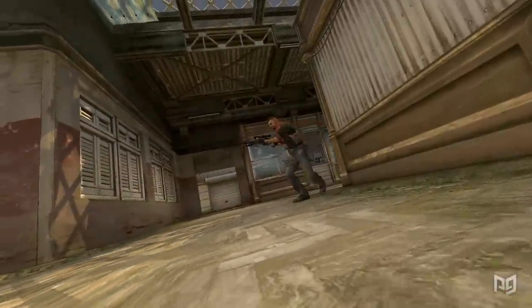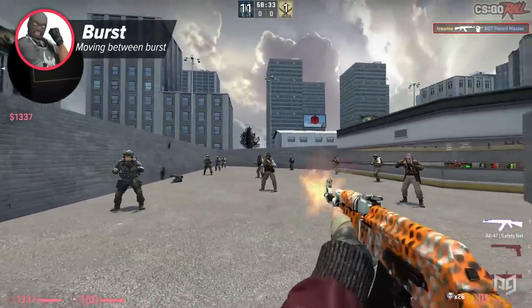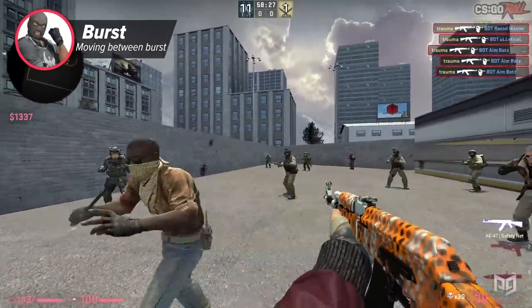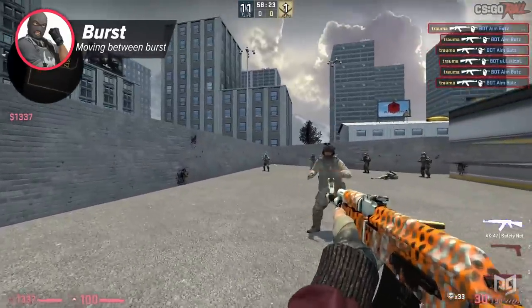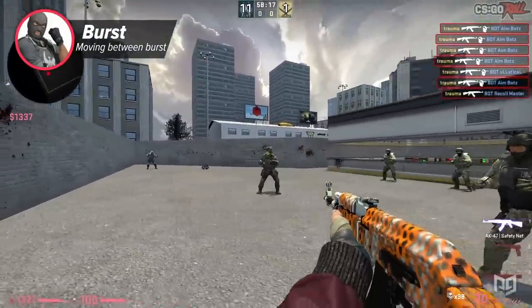The last tip for today is making sure you move in between your bursts. If you're not much of a sprayer and prefer bursting — which is something you should definitely be doing, especially when playing around cover — it's best to stay mobile and move in between your bursts. This makes you significantly harder to hit, but it does require good counterstrafing skills yet again. But you know what to do if you don't quite have those yet.